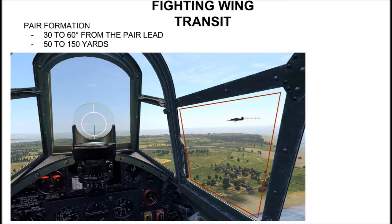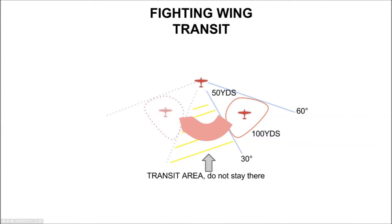The fighting wing will allow the wingman to go from one side to another using the maneuvers of the leader to cut the corner and close up, or drift outside to move away from the leader. What we don't want is to stay inside the 30 degrees angle, right on the 6 o'clock of the leader. We will try to return to a 4 or 8 o'clock position as soon as the leader rolls out.